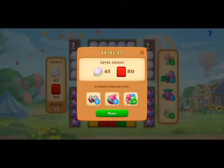Also, the power-ups — when you click Play, you'll see the level goals. My goals for this level are to pop 45 balloons and break 80 blocks. Right underneath that are your power-ups. I already have two horizontal rocket arrows and two bombs, and there's also a fireworks power-up which I don't currently have.